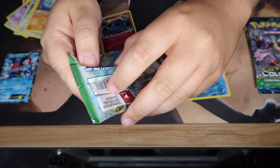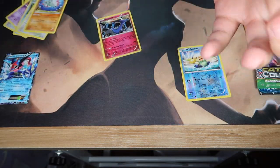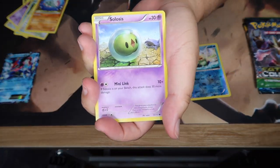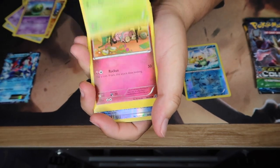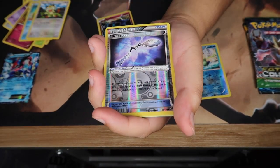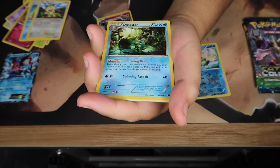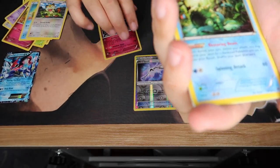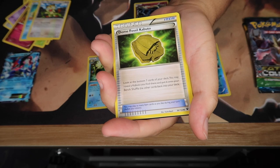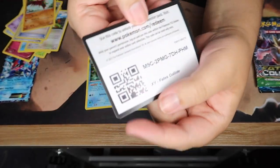Fates Collide again. Okay, that's Snivy, Snubbull, whatever. Reverse hollow, bent spoon. And our rare is... almost, almost — weak, weak, weak. What's that though? Spirit Link, fossil Kabuto. There's your code.